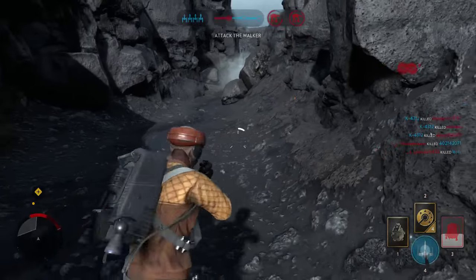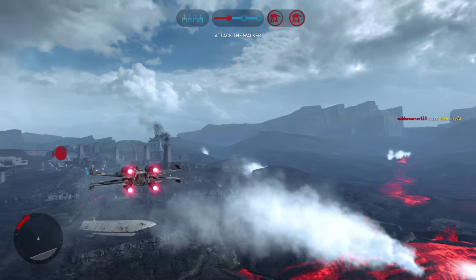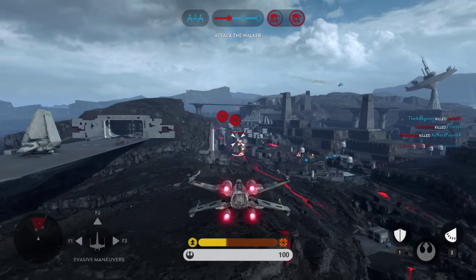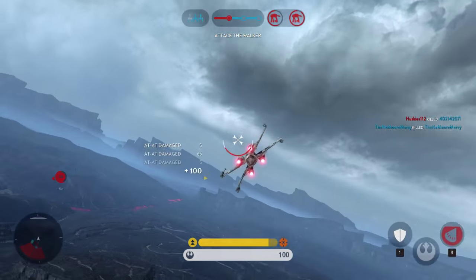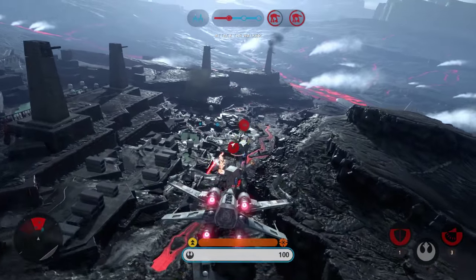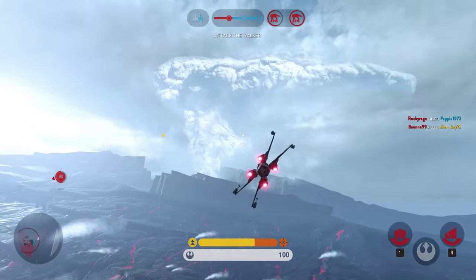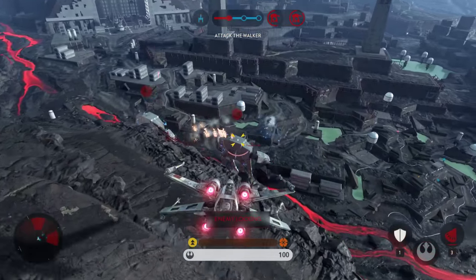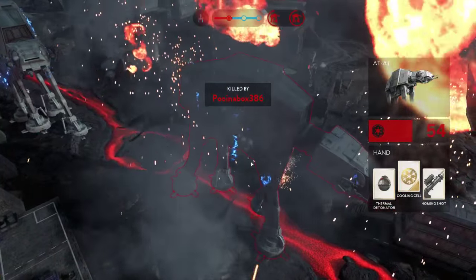Grab the Y-Wing — X-Wing. Here we go, we're in the air! Hopefully these things are still ready to be attacked. We're just continually going back, continuing to focus fire on these. Not aiming very well — and I ran right into it! But we did a lot of damage to that AT-AT — it's about half.